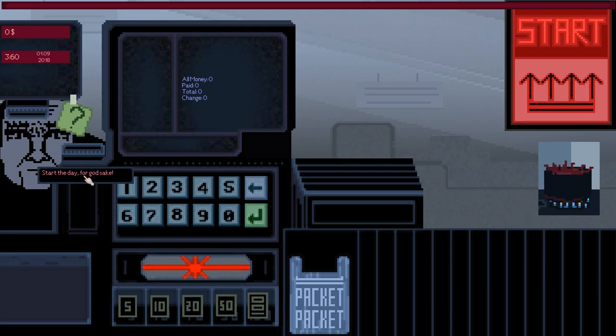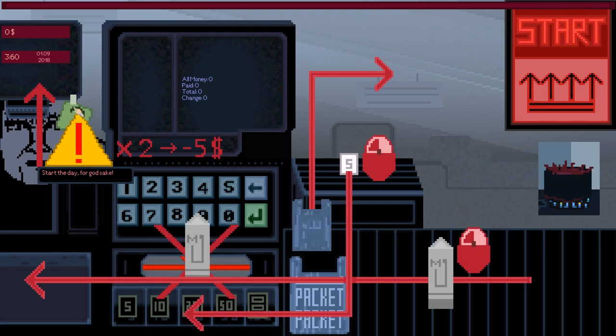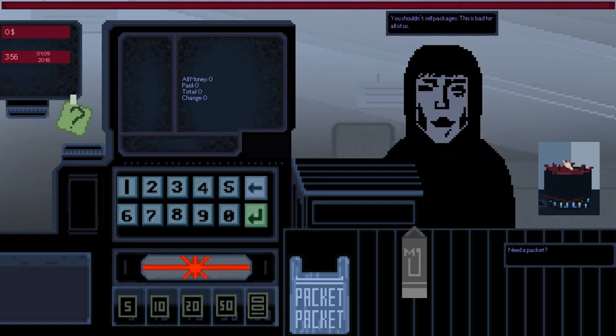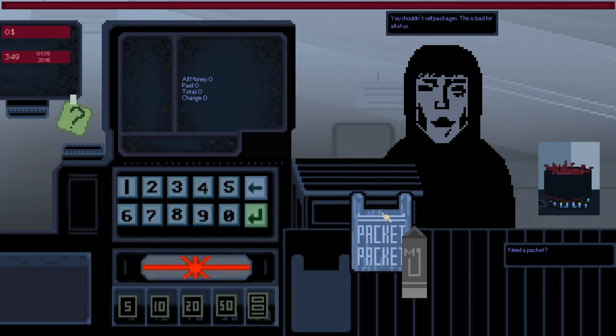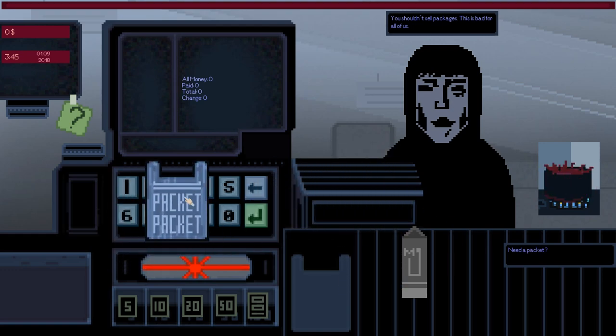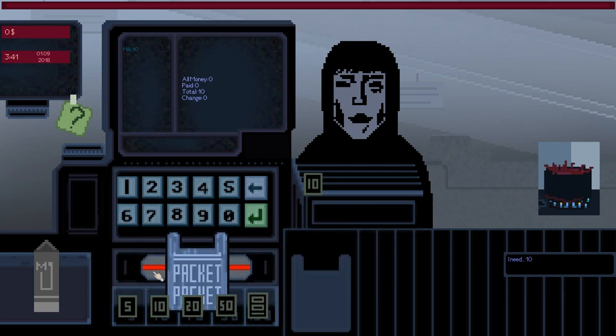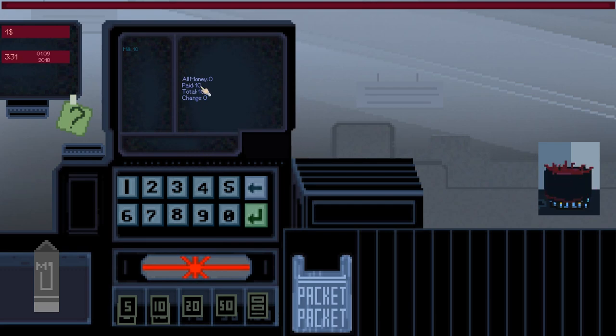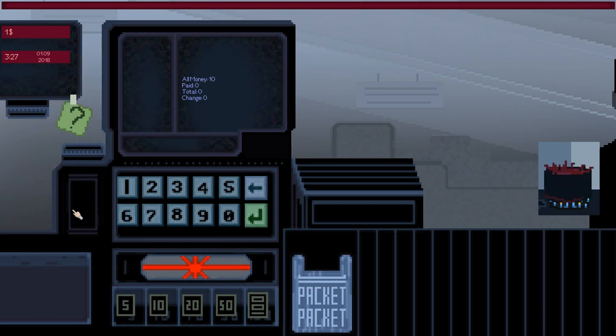Fuck yeah. Start the day. Okay, so here's how we play. We've got this arrow leading to five. Pack it. Start. And look, we're making those cheese muffins. Anonymous is here. You shouldn't steal packages. This is bad for all of us. Shut up. Need a packet? Do you need a packet? I need to scan his groceries. This is straight up just like they do at Safeway. He gave me 10 bucks. He's gonna take his stuff. Here's your receipt. Okay, I understand now.